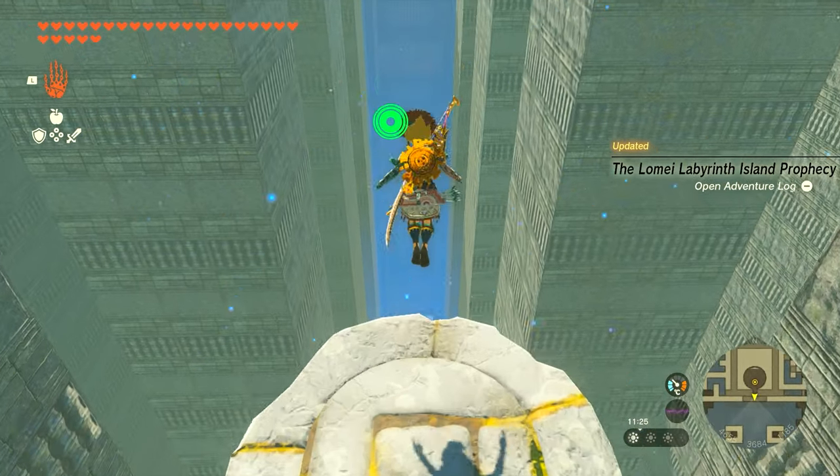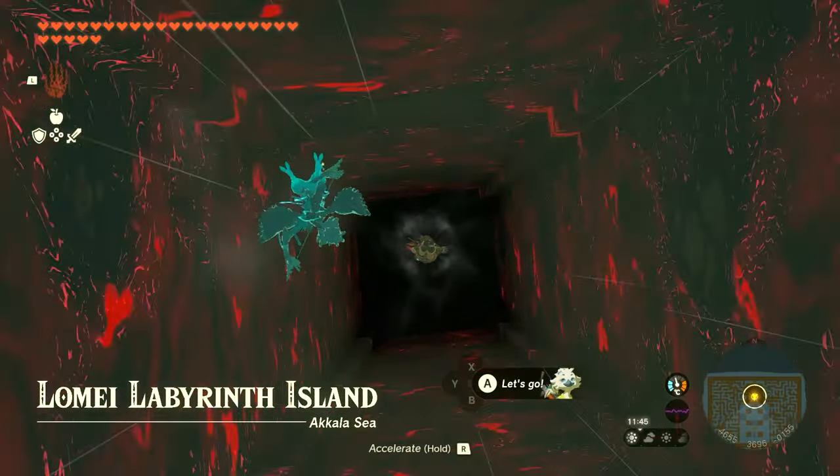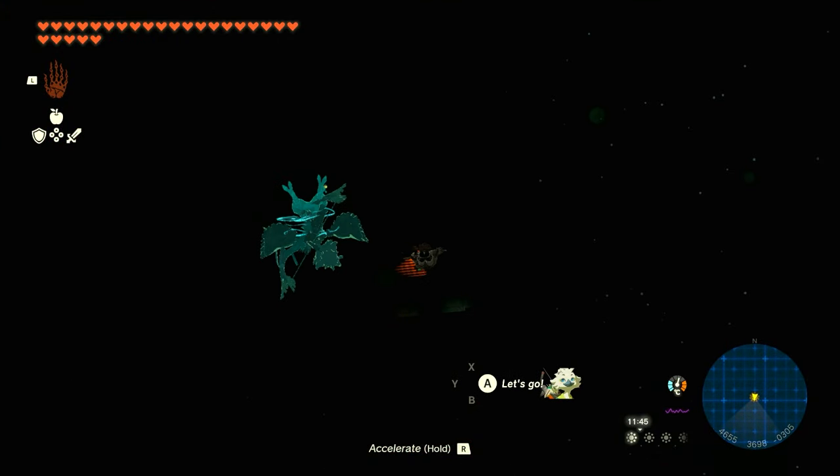Once this happens, it's going to tell you to jump off the ledge. Jump off the ledge and aim for the red hole that takes you to the depths, where you will fight a boss. This is a Construct 3 boss.